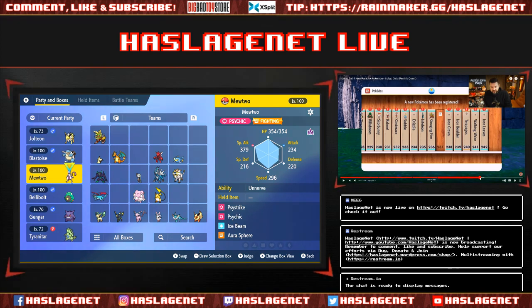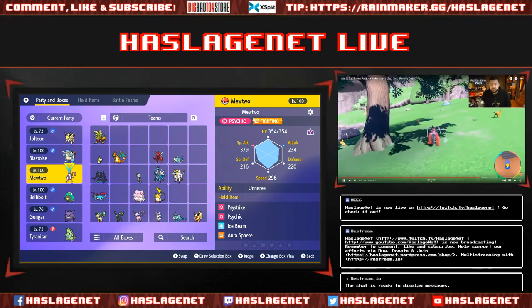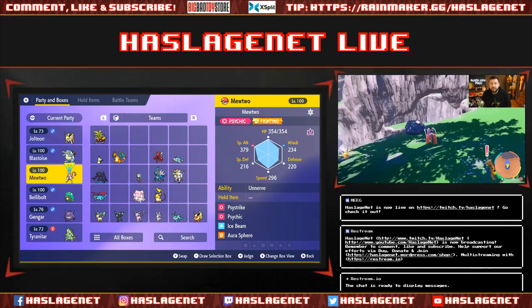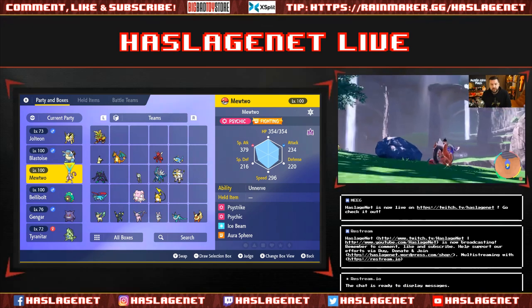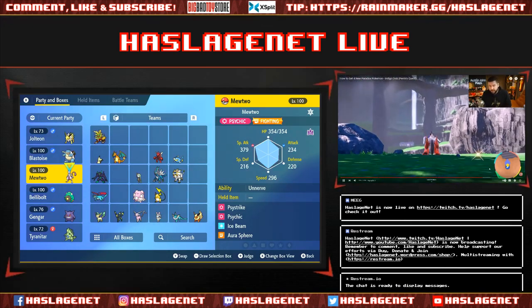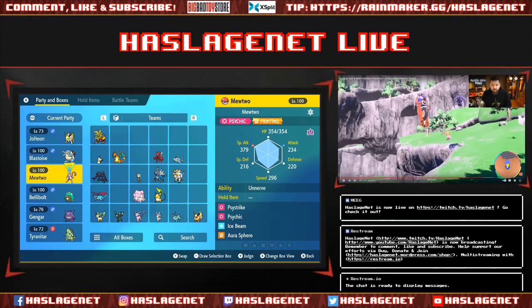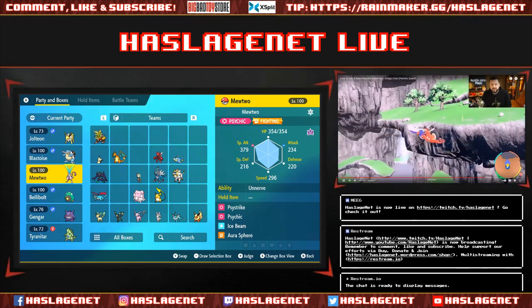I don't have Iron Crown or Iron Boulder, but that's fine. For our final Paradox Pokémon — of the three waterfalls — we're going to the base of the rightmost one. There's the leftmost, the center one we previously visited, and now the rightmost one, which is honestly a little bit difficult to see from this angle.